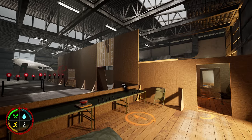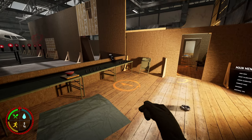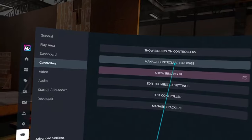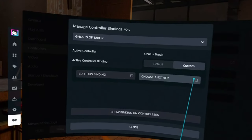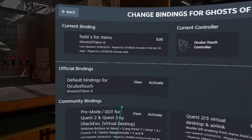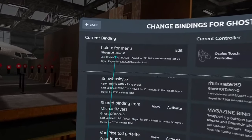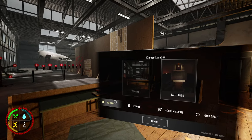Any questions feel free to put them in the comments and I'll be sure to answer them. If you're using a Quest 3, open the SteamVR menu, go to Controllers > Manage Controller Bindings. You'll be set on default — switch that to custom and choose a custom binding. Scroll down until you find one that says 'Hold X for menu.' Once you've installed that, hold the X button on your left controller and you'll be able to open the menu.